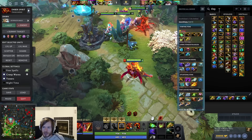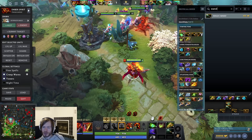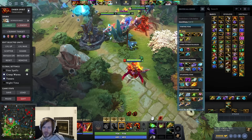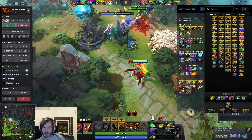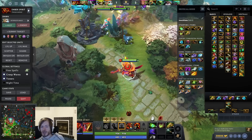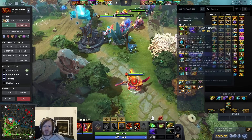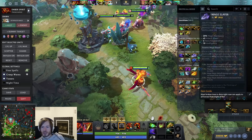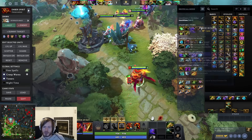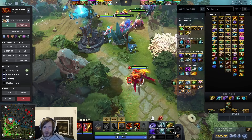I should add Magic Wand to the guide build - I'll throw it after Phase Boots, because I think you want Wand almost every game on this hero. It helps so much in teamfights for your mana pool. There are so many times where someone's one Fire Remnant away from dying if I chase them and I just need 50 mana - it always comes in clutch.